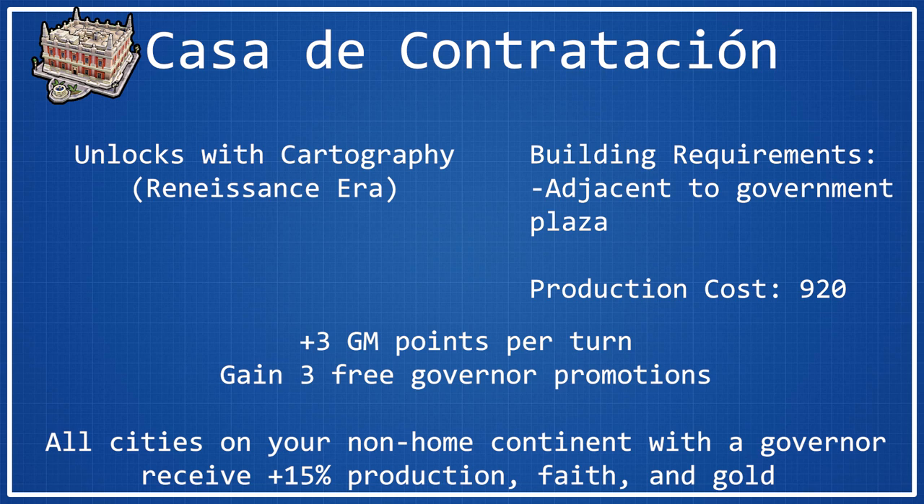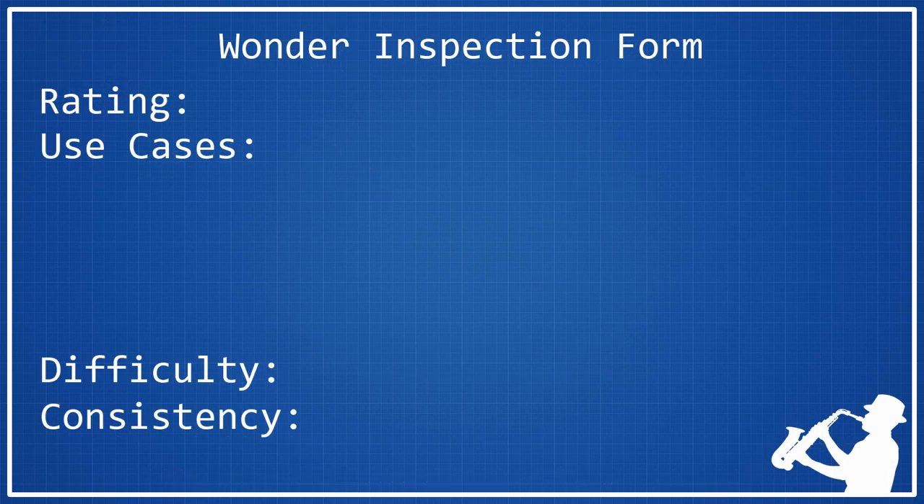This bonus can be incredibly strong, and it can really help if you're playing someone like Victoria, Spain, or Dido where you're going to be setting up a lot of colonies. 15% production, faith, and gold is always really nice to have. So for the overall rating, I think Casa deserves a 4. It has some really strong bonuses, and I love percentage-based yield bonuses because they continue to get better as you move throughout the game. Even better, you get yield bonuses to three different types of yields — though faith, production, and gold don't necessarily tie together perfectly, faith and gold do work well together for purchasing, and production is always nice for building things.